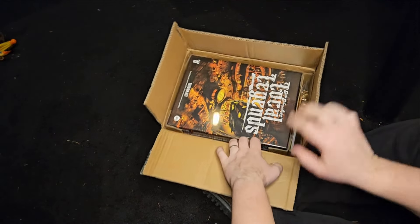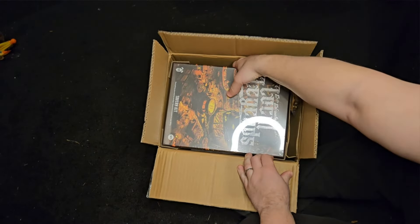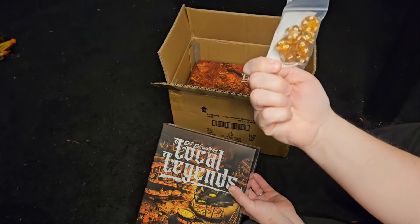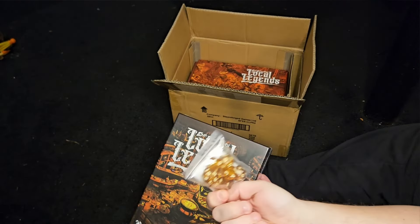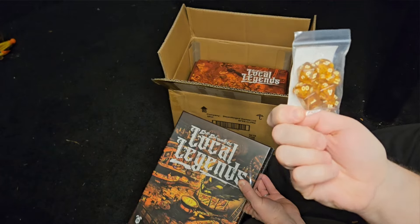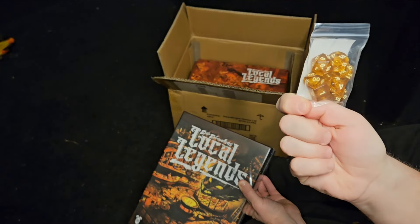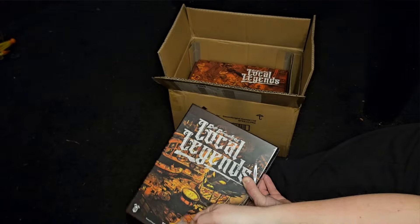I haven't opened any of these boxes yet, just to see which boxes are in here. So we've got a little dice set. They're okay. They have like a honeycomb or crystals in the middle. Yeah, they're okay.